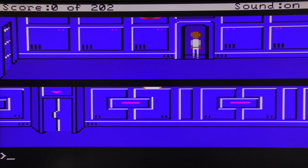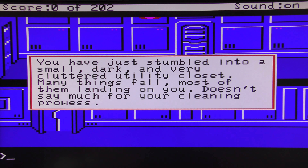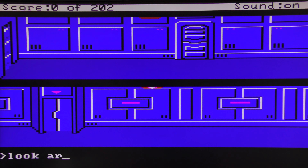This is very much like Space Quest 3 — if you watched that playthrough, you walk around, find clues, find items, and work with them to progress the game. If we go back into where we started: you have just stumbled into a small, dark, and very cluttered utility closet. Many things fall, most of them landing on you — doesn't say much for your cleaning prowess.